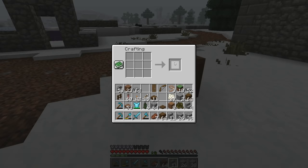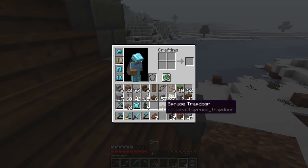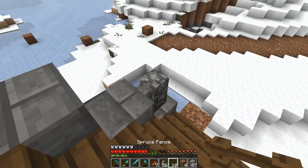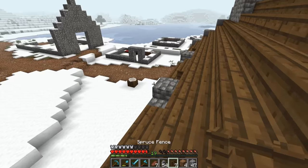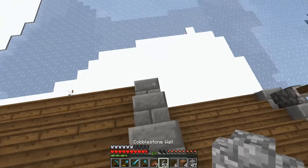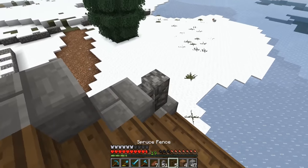Then we need to make some more stairs, fill in the roof there. I think what I wanna do is put little things like this around the building. It looks a little gothic, which isn't really the style we're going for, but I think it could be kind of cool looking. Not there because there's a window there, but there — and maybe I wanna replace this with stone brick.